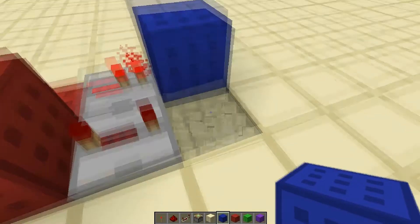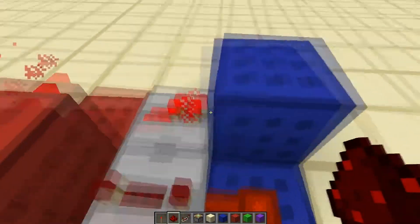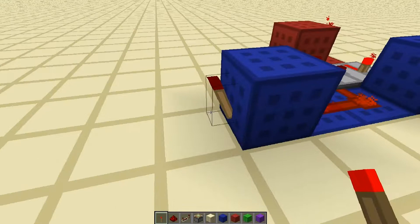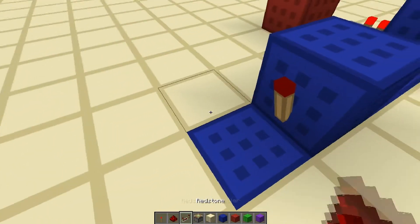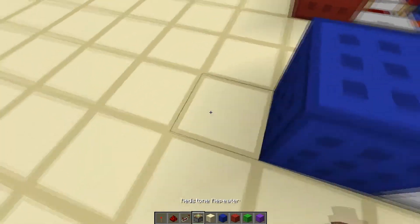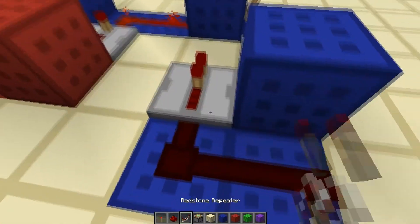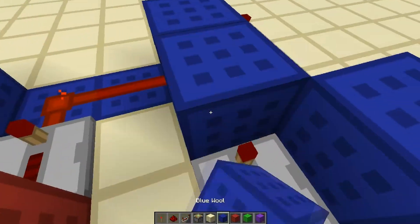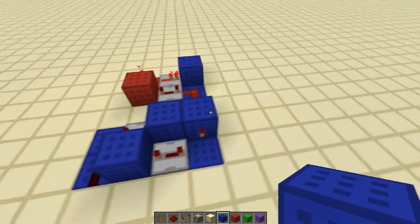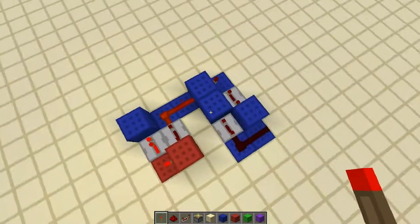We're going to place a repeater next to the torch on one tick, and one coming out of the block on four ticks. That's going to feed into a block with redstone next to it, which should become powered by this block. Then we place a block next to this redstone with a torch on the back. Coming out of that torch, going back the way we came, a repeater on four ticks into a block, then two redstone outside that, then a repeater on four ticks going into yet another block — it's kind of like a spiral. This is the first segment of the double extender.